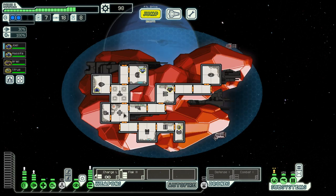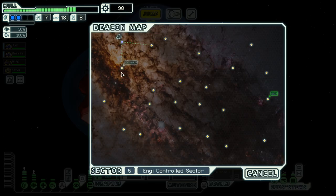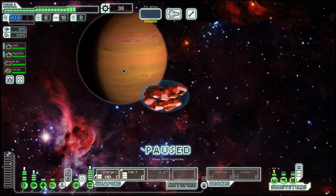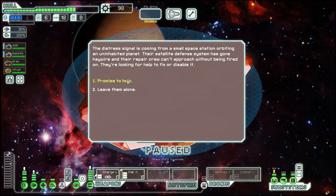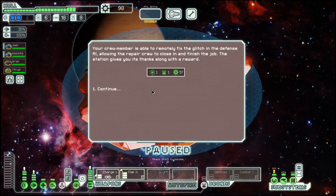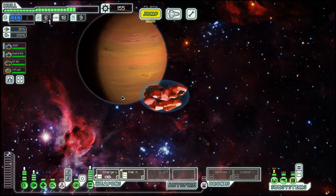We are in the Crystal Cruiser, layout B. We managed to get ourselves a few weapons, a few drones. I would say we are not in a bad shape, but it could be better. Scrap always helps.